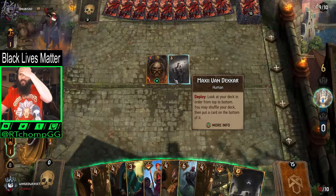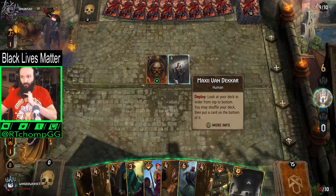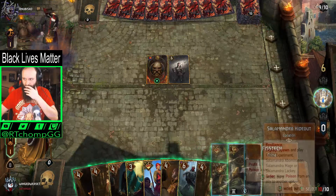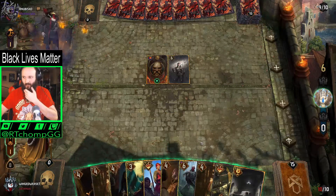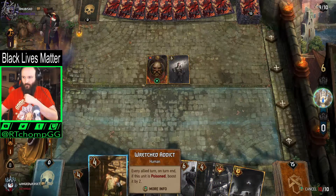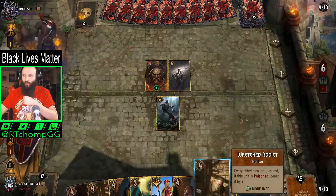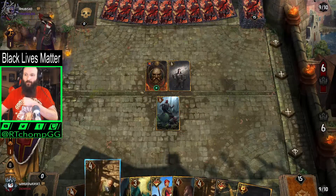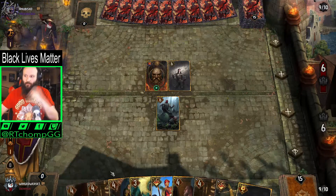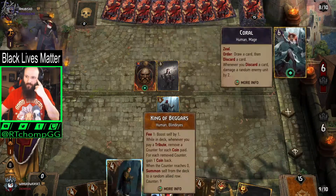Deploy — look at your deck in order from top to bottom, you may shuffle your deck then put a card on top. Then put a card on bottom of it — okay, interesting. We actually only have this for self-poison so this is a little awkward. He's also one of our few coin generators this round. What we're going to try and do is set up him into Addict into Fist Tech and then Sewer Raiders — that's kind of our round. I don't know if we're going to be able to play the hideout.